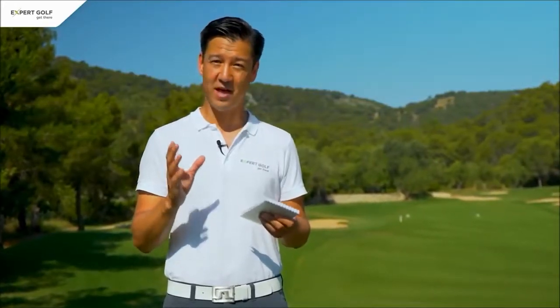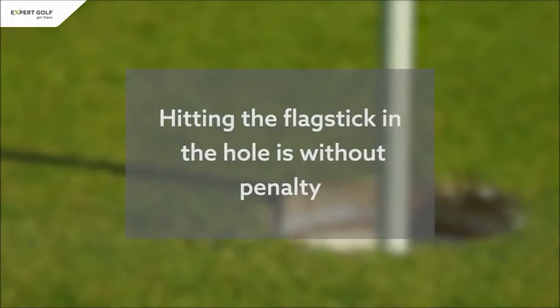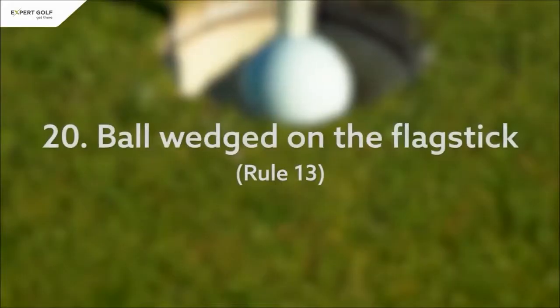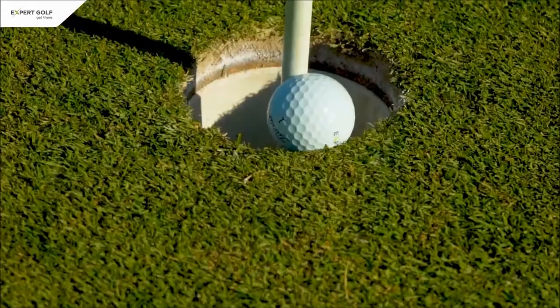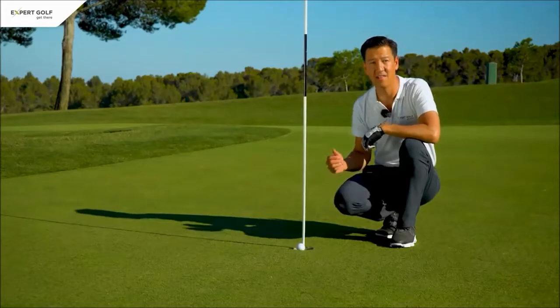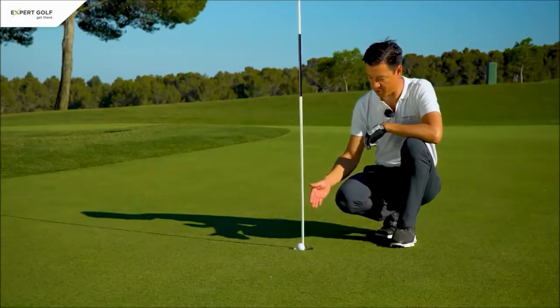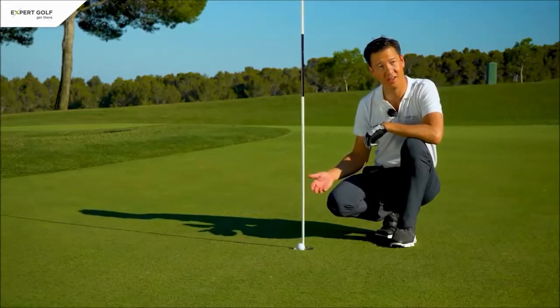Hitting the flagstick is now without penalty, which means you can always leave the flag in the hole. Previously the flag had to be removed to let the ball fall into the hole. Now the ball is classed as having been holed if part of the ball is below the lip — so the ball is already holed and you can pick it up.